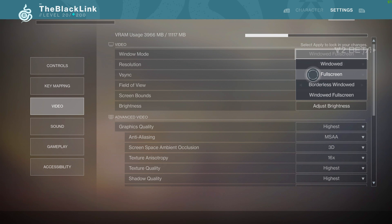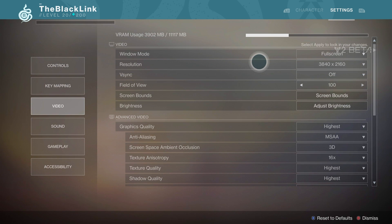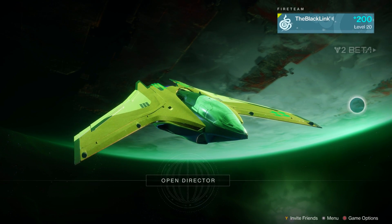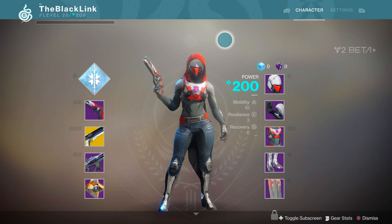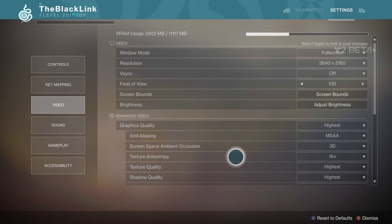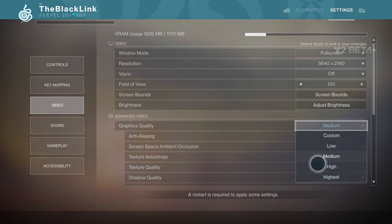First things first, Destiny's optimization options are fairly extensive, but there are a few things you can play around with here that should help with your overall performance. Running it in full screen mode can probably lighten the load overall on your CPU or GPU. Beyond that, you'll want to play around with some of the available presets based on the hardware you've got. Destiny 2 seems to be really well optimized — I've even been seeing people on old GTX 970s being able to play the game on the highest settings.